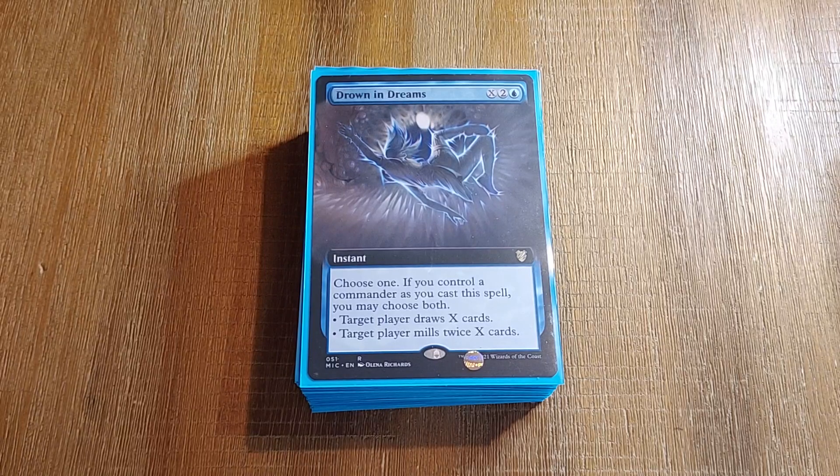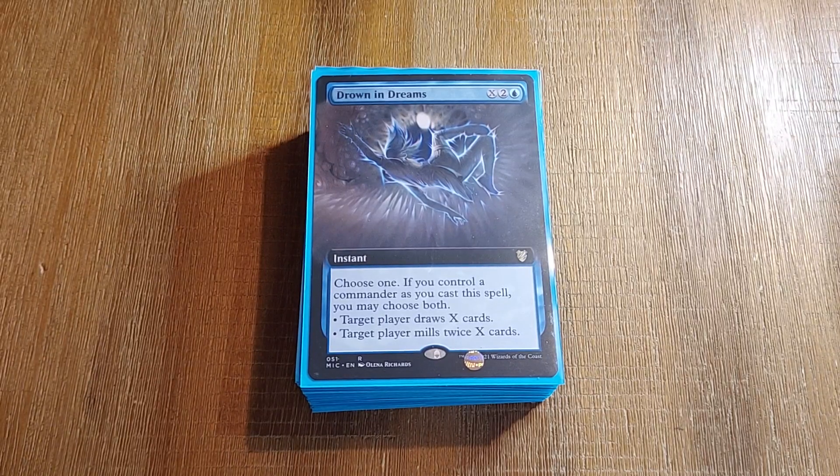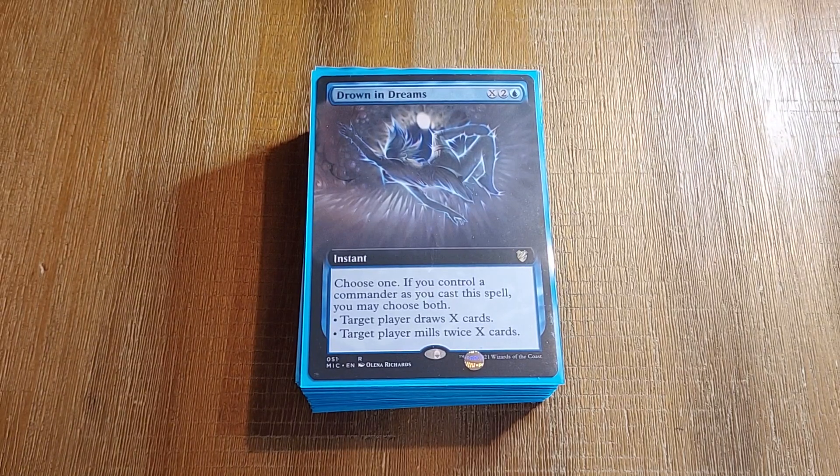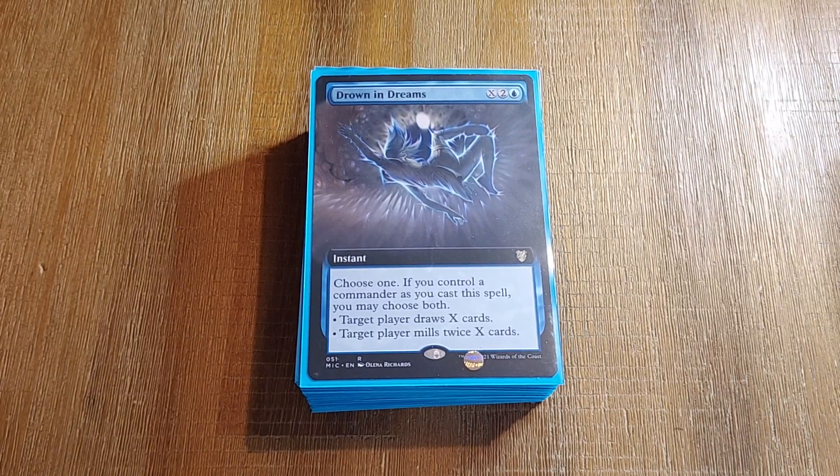If you play your numbers right, you could have X equal the cards in the deck to draw the deck, and then just mill out the faster-paced opponent, or just filtering and milling themselves and Underworld Breach, whatever. It's whatever.